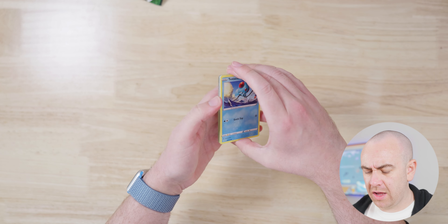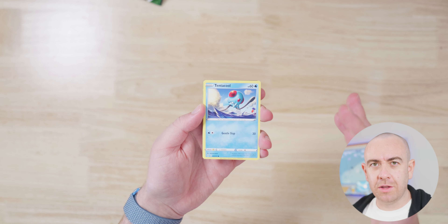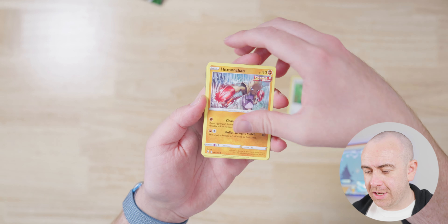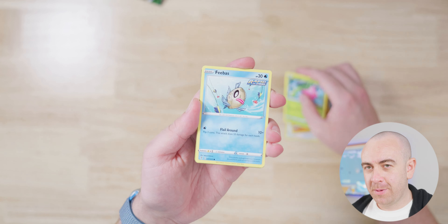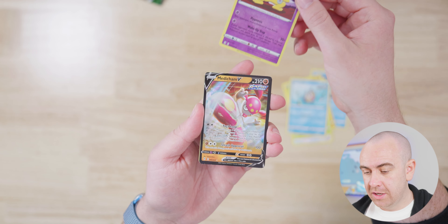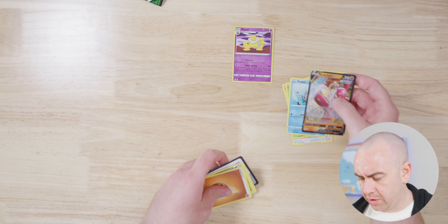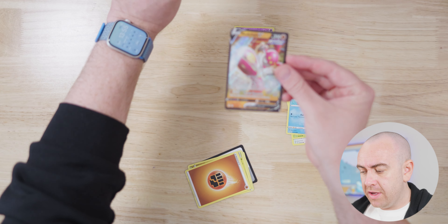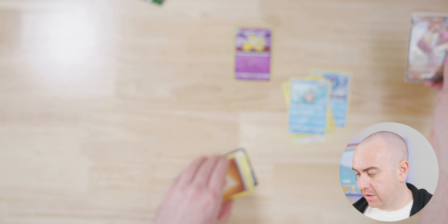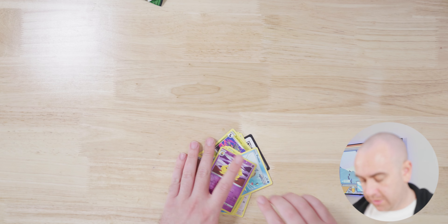I don't know if there is a card trick here — I forget these card tricks all the time. It is a four-card trick. So we've got Tentacool, Fletchling, Hypno Chan, Hoppip, Feebas, a Hypno Reverse which is quite a nice card, and a Medichamp V. I'll sleeve the V card. But not the best start — not the best start, not the worst.